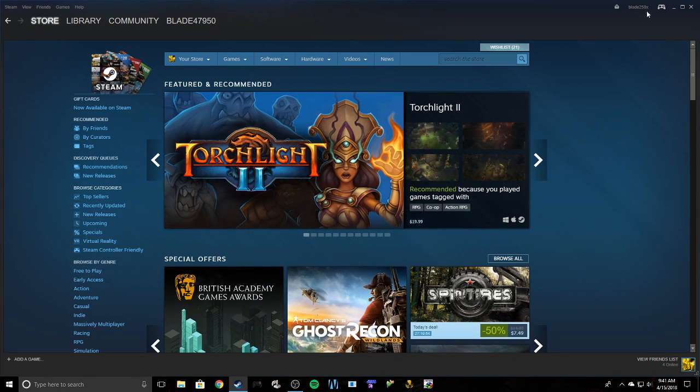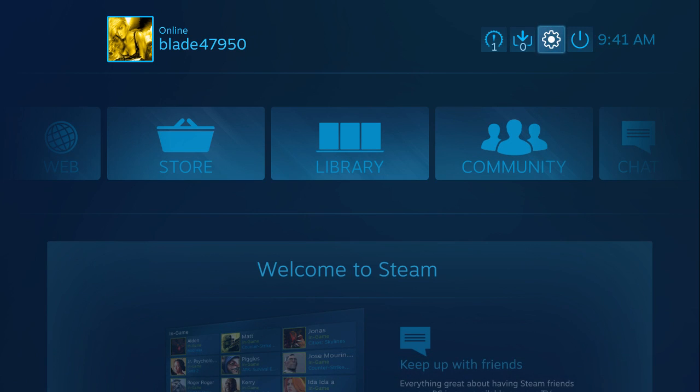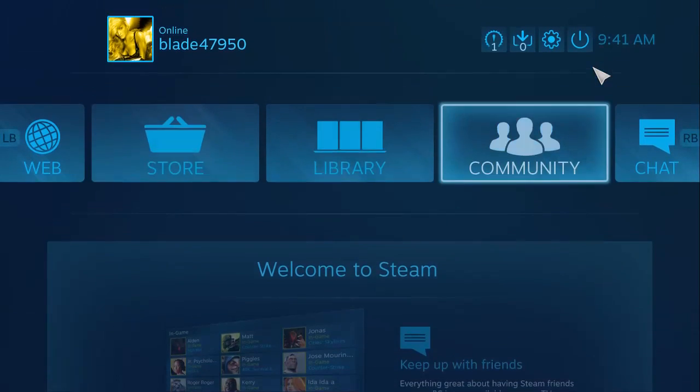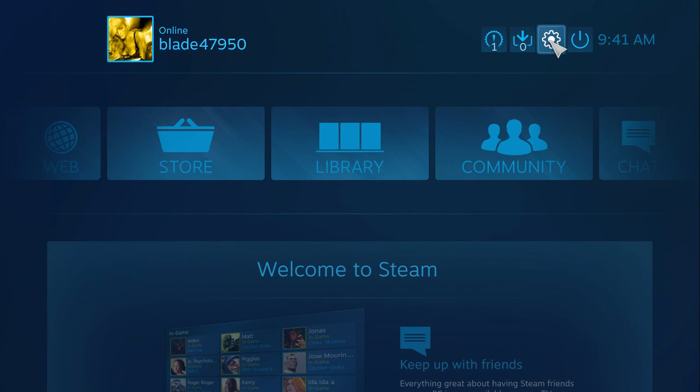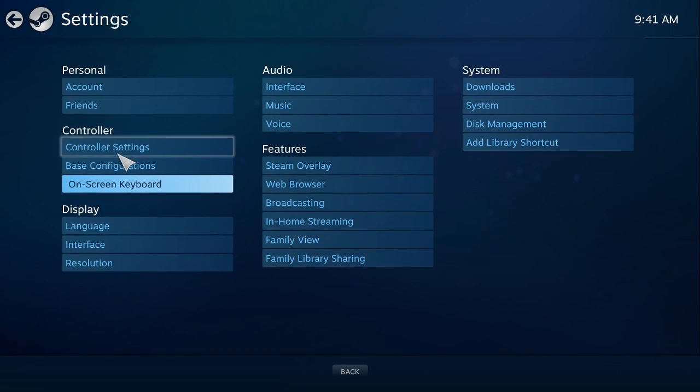Alright. Go down to Steam. Go up here to Big Picture Mode. Double click, make it go faster. If your mouse is doing something weird, just unplug your controller. Click on that. Up here. You want to click on... whatever the hell that is — cog wheel settings. Controller settings.